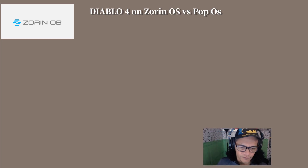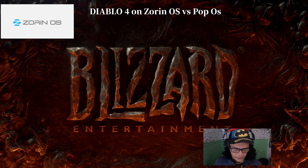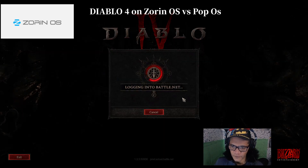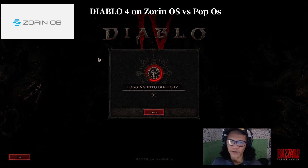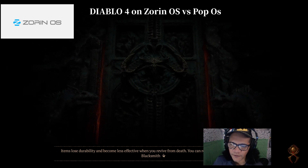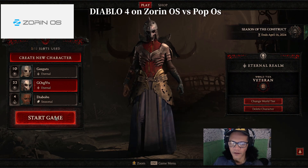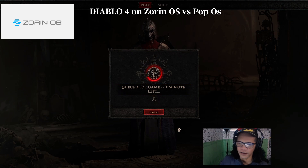I tried to check for the software update and it used to prompt me to update, but at the moment it says my system is up to date, so I'll try and update it when it shows up on the notification. This is Diablo 4 on Zorin OS 17 using the old Nvidia driver 535, and later on I'll show you Pop OS where I'm using Nvidia driver 550. You can see it works with the old driver.